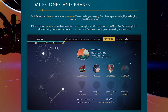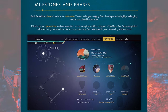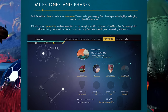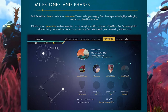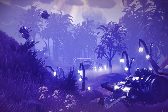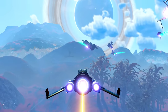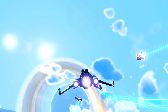Milestones and Phases: each expedition phase is made up of milestones. These challenges, ranging from the simple to the highly challenging, can be completed in any order. Milestones are open-ended, and each one is a chance to explore a different aspect of No Man's Sky. Every completed milestone brings a reward to assist you in your journey. They actually have almost like multiplayer missions where you can just get in there and do them in any order you want.